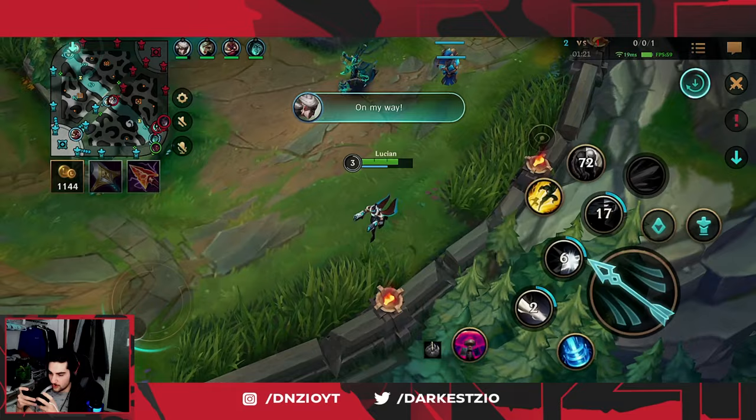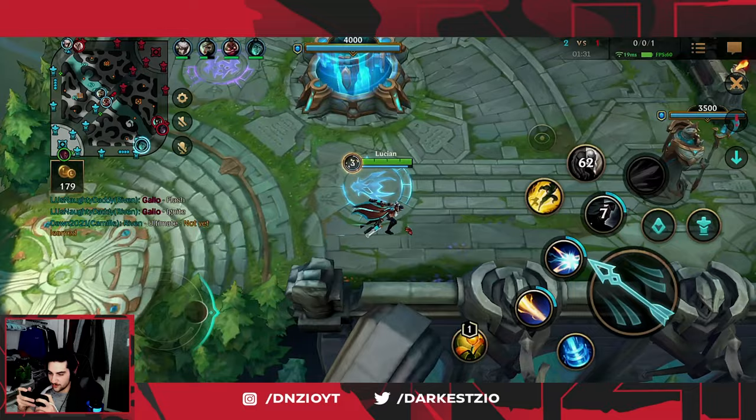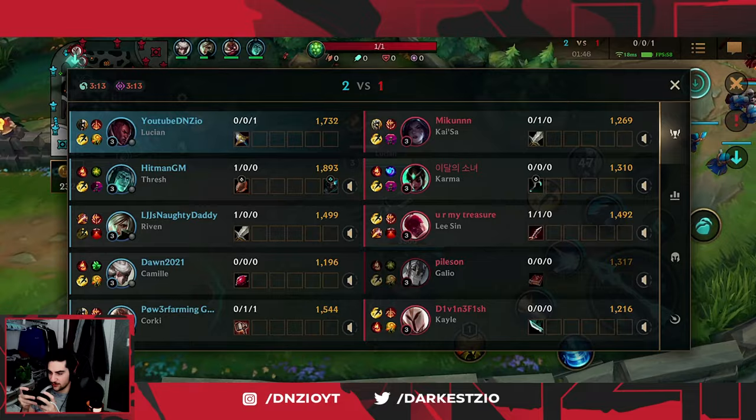I just wanted to get my BF Sword, because I feel like resetting to get a dagger has got to be the worst shop in the game — I don't think there's a worse shop than that. Did Kai'Sa Flash right there? I always forget. I don't think she did. She might have actually — she definitely probably panic flashed.